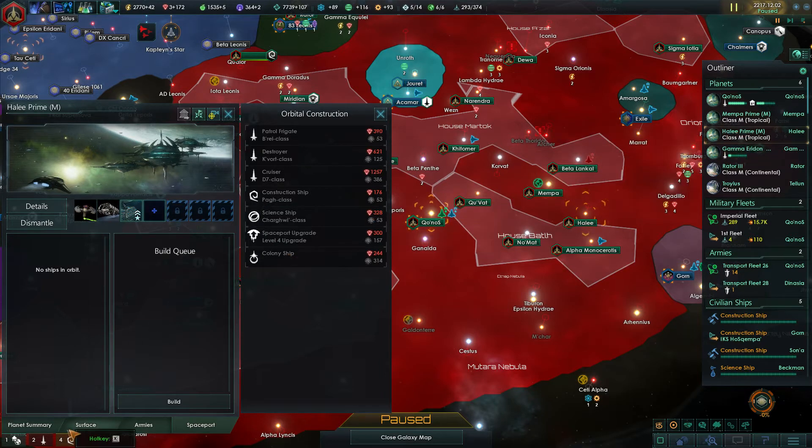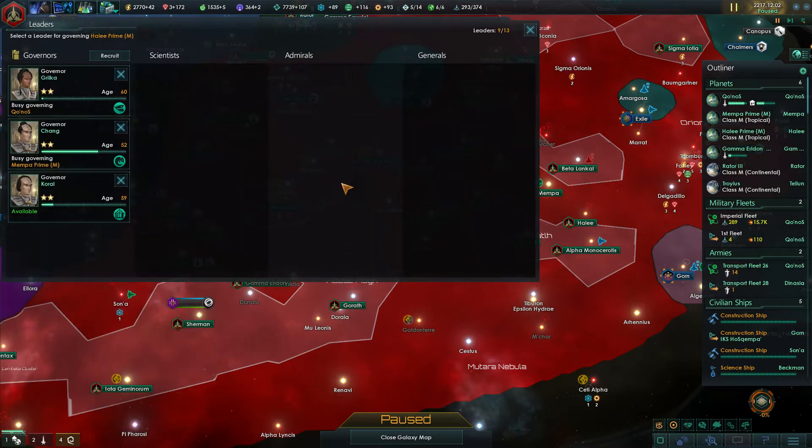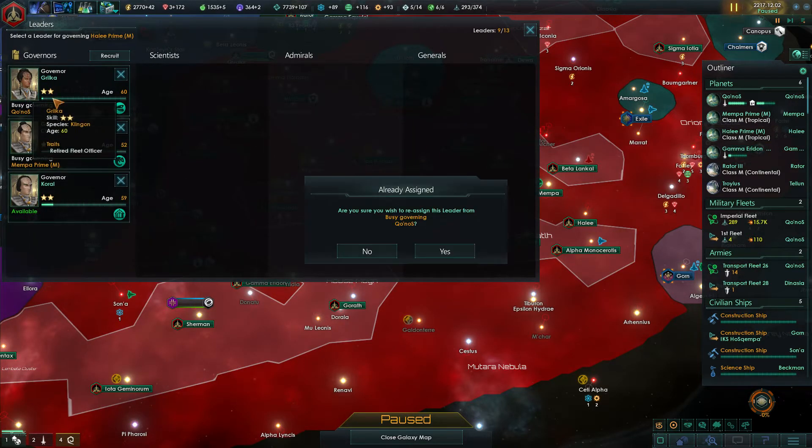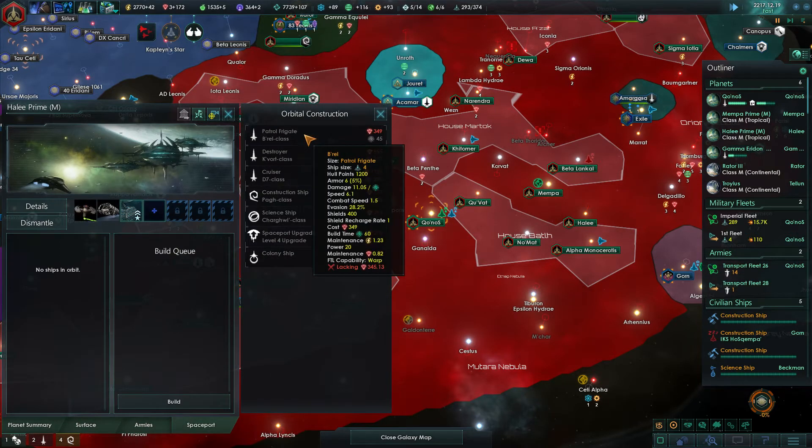And then maybe the smaller stations. We could actually go for... Yeah, we have the Fleet Academy and the orbital dockyard, so we should probably go for something there. Hayley Prime — give you that person. Trail Republic has entered into a non-aggression pact. That's fine. We probably want to put out a couple of patrol ships here.